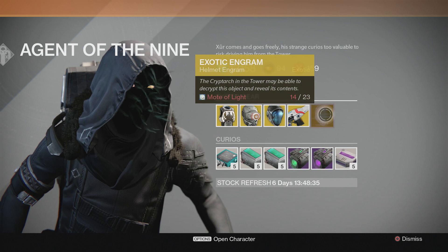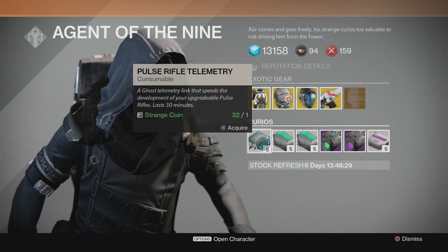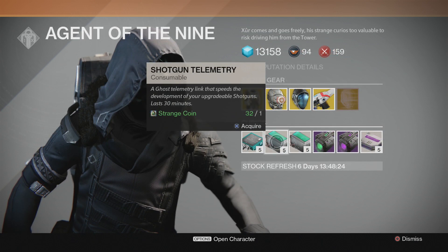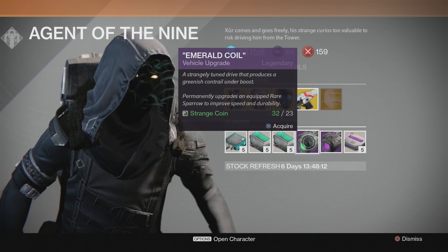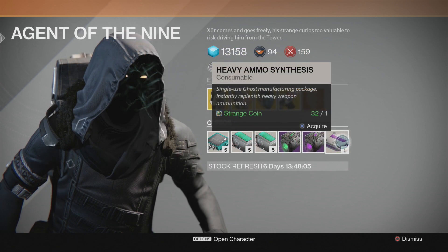Also available to everyone this weekend is an exotic helmet engram — if you fancy your luck, buy it and see what you get. I bought the armor engram last week, so check out that video to see what I got. Xur also sells three telemetries this week, which increase the speed at which you can upgrade a particular weapon — for the pulse rifle, a shotgun, and a sniper rifle. He's also selling the Emerald Coil, which upgrades an equipped sparrow's durability and speed and leaves a greenish trail when you boost, and the Void Drive, which upgrades speed and durability and leaves a purplish trail. Last but not least, Xur is selling five heavy ammo packs for one strange coin.